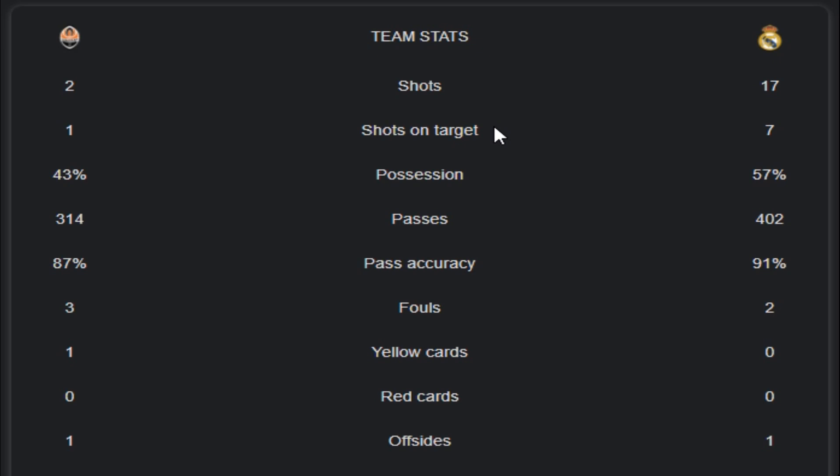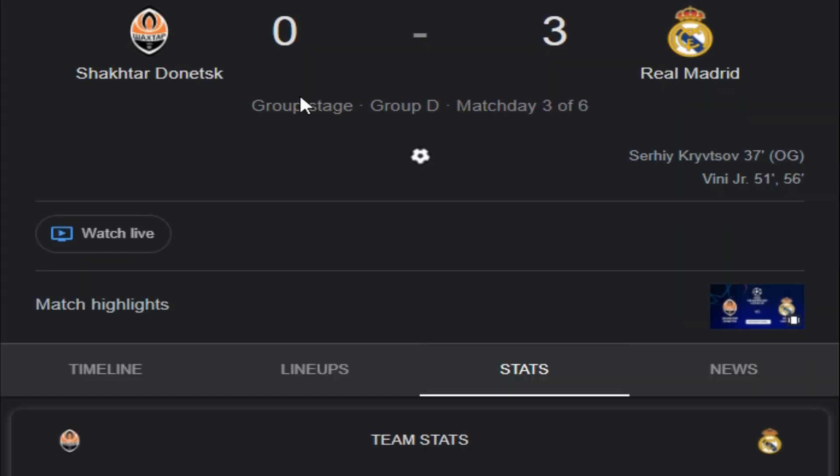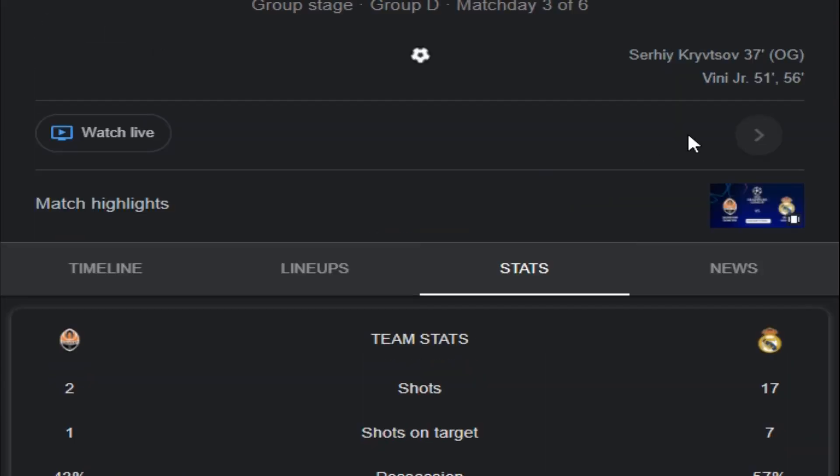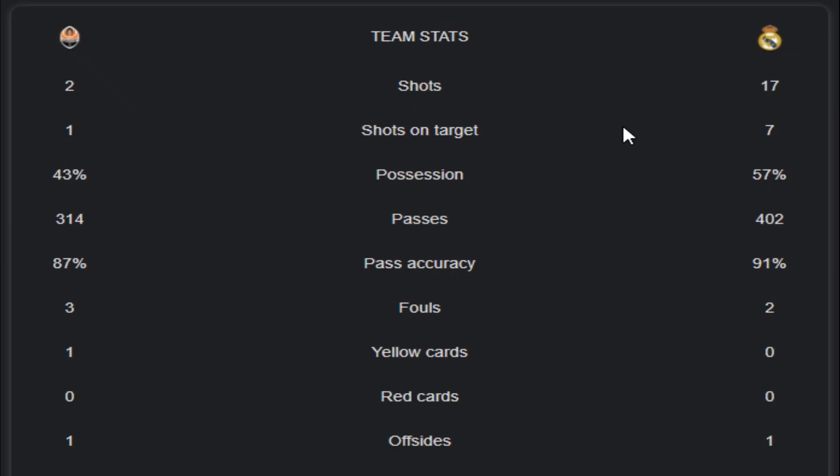You can see the shots on target: 1 from Shakhtar and 7 from Real Madrid, which is the reason Real Madrid leads. The final result: Shakhtar 0 goals, Real Madrid 3 goals. The players who scored for Real Madrid included their striker. I hope you enjoyed this match — keep supporting your team and please subscribe, like, and share this video.